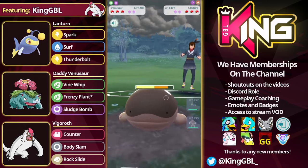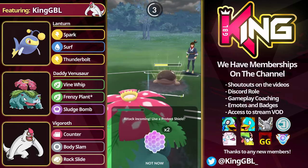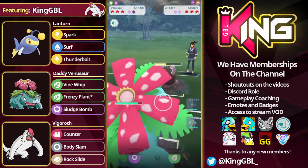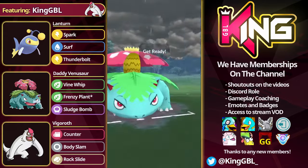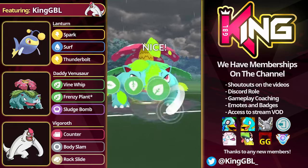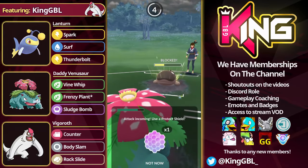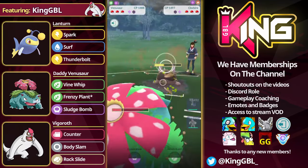There are some teams that are very tricky for you. For example, Abomasnow teams — there's a team which has got Lantern in the lead with Abomasnow in the back. If you imagine this team composition against that one, very very difficult to deal with. The only way you can sort of beat it is if you take straight alignment on it. I think it's Lantern, Vigoroth, Abomasnow. So if you can somehow beat the Lantern lead with your own Lantern, that's just about the only way to beat a team like that.